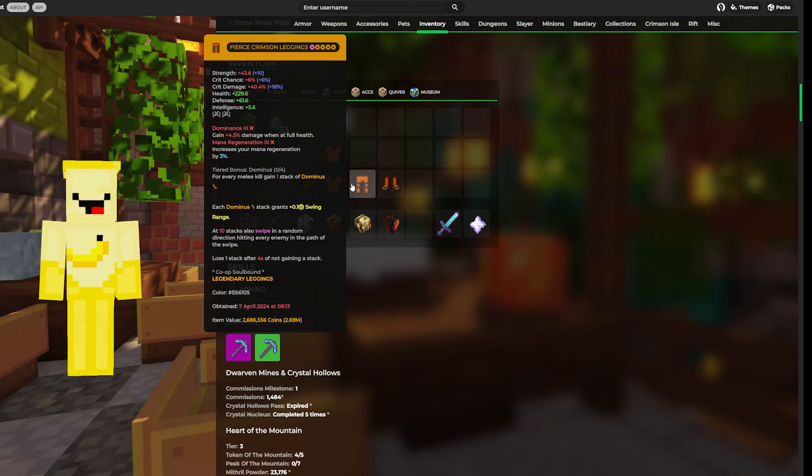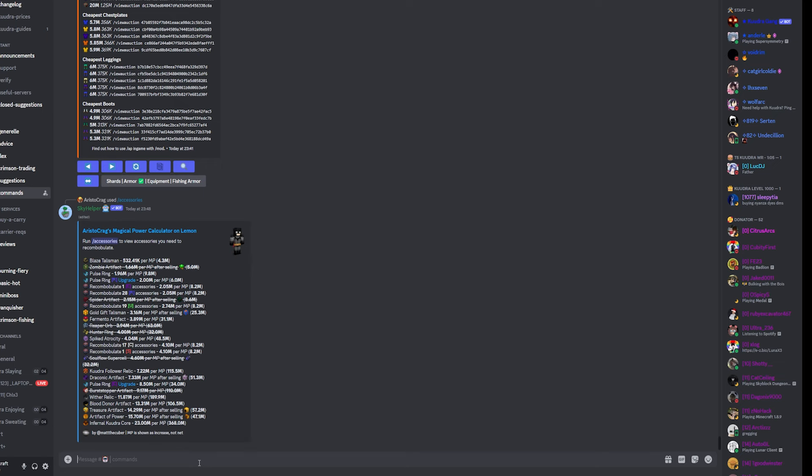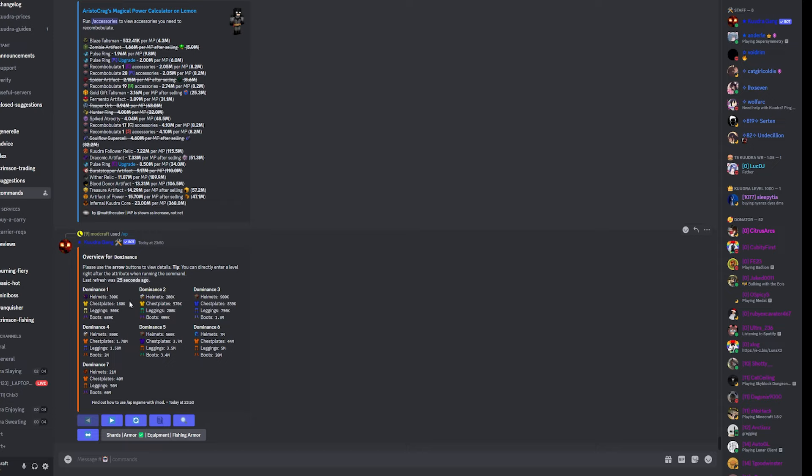We're going to increase this even higher using a Discord bot. We're on the Kujur Gang Discord — I'll have it linked in the description. Run the slash AP command, which stands for attribute price, and put a singular attribute in — for us, Dominance. It will show you the auction house prices for every single level of Dominance on every piece at the lowest price. When leveling up, say your Crimson Helmet, you can use a Holo Helmet with the same Dominance level to increase the level on your Crimson Helmet — they combine like enchantments. A Dominance 3 Holo Helmet plus a Dominance 3 Crimson Helmet makes a Dominance 4 Crimson Helmet, as long as you put the Crimson Helmet on the left side. Just make sure you don't accidentally make a Dominance 4 Holo Helmet, because that would be really inconvenient.